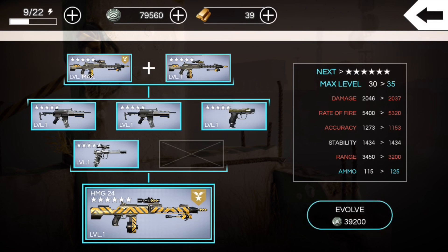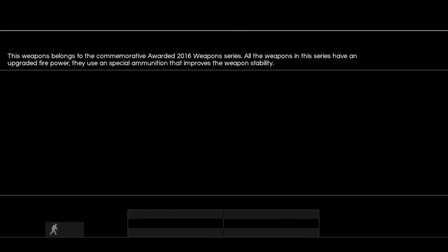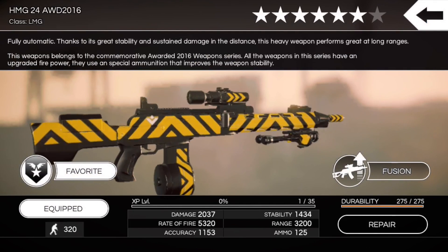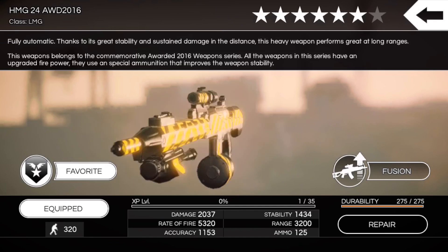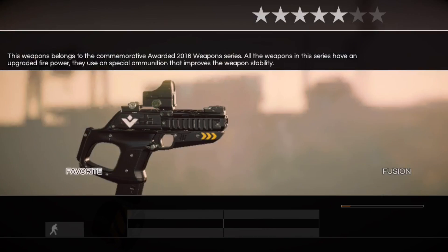We will be making the 7 star of both of these weapons eventually — it's just a matter of getting the cash and the 6 star burners, which is going to be a pain. There's the HMG evolve — 39,200 to evolve. As I said, ammo goes from 115 to 125, stability stays the same, and everything else goes down a little bit. But as you level it up, it will eventually get better than the 5 star maxed.